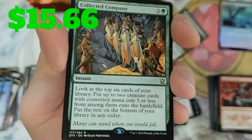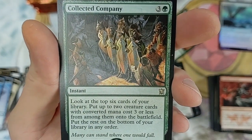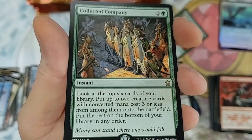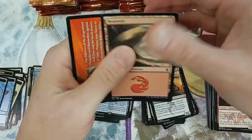Break the bill in the face! This is one of the best cards you can pull out of the entire set. Look at the top six cards of your library, put up to two creature cards with converted mana cost three or less onto the battlefield, put the rest on the bottom of your library in any order. Nasty card right there - bada bink, we'll take it!